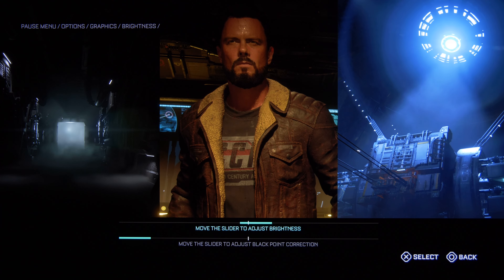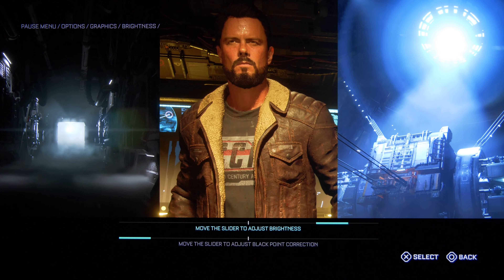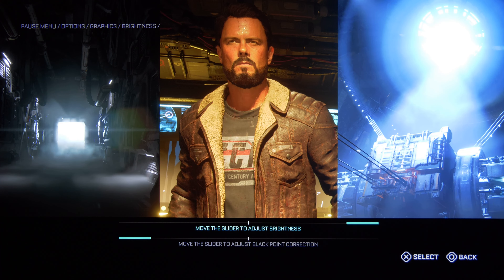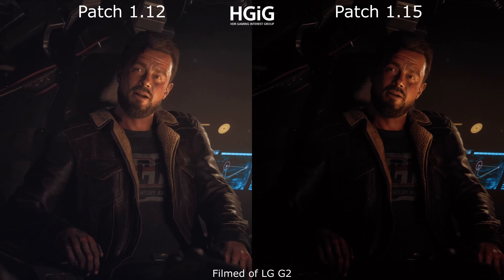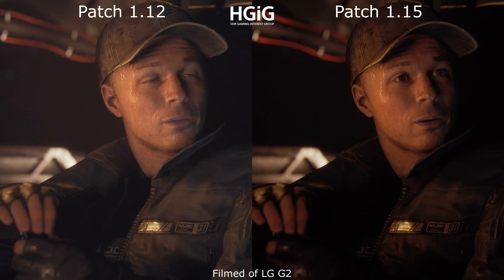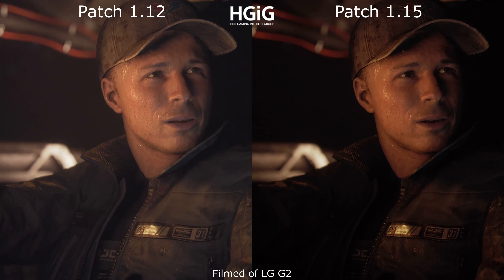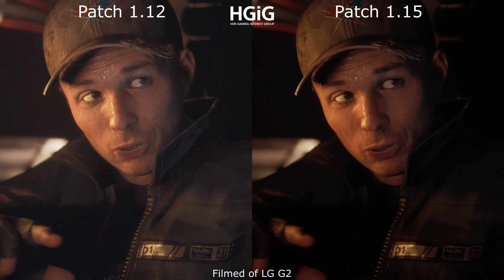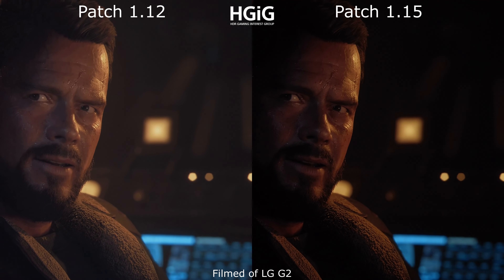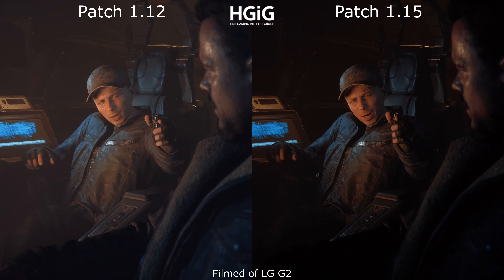My recommendation for the brightness setting is quite simple: set it up as you like, because you can't change the maximum peak brightness with this setting — that is determined by your HDR system-level calibration on your console. The only thing to consider is that if you increase the brightness setting too high, you will experience clipping in specular highlights and lose very fine details in very bright objects.